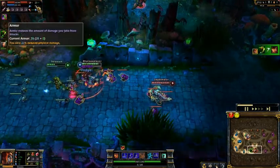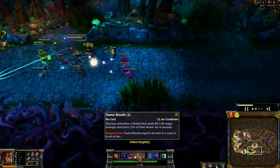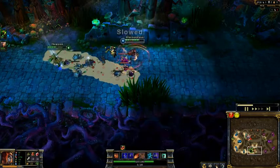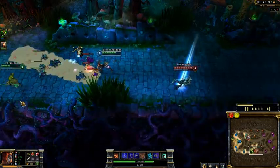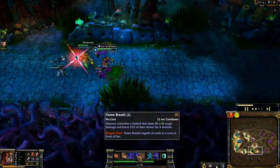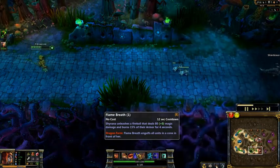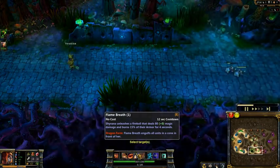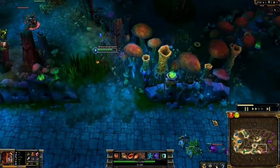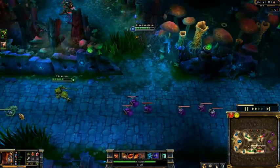If you look at Sivir's armor there, she had 2 armor - Flame Breath burns 15% of their armor. So with 2 armor that's pretty much true damage. I missed the fireball there. The reason I don't level up Flame Breath is because it doesn't do particularly good damage and it scales with ability power, which is a bit annoying. It's not that great on its own - but you always use it at the start to burn their armor, so you can continue attacking them with increased damage.